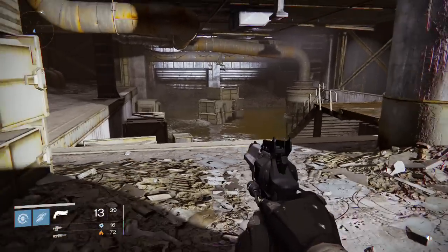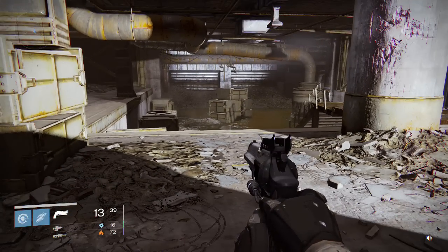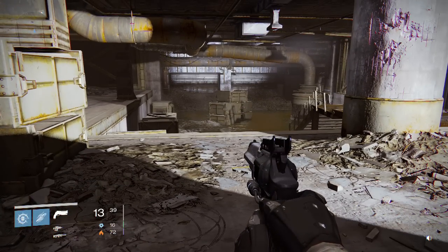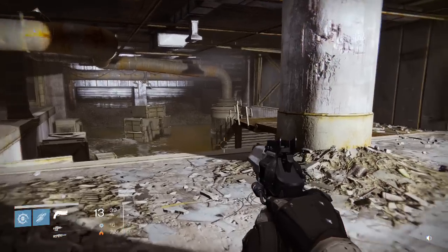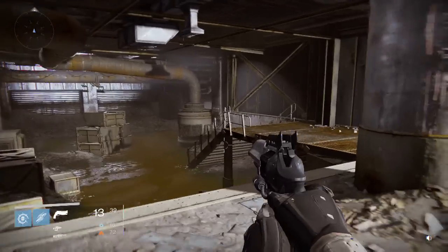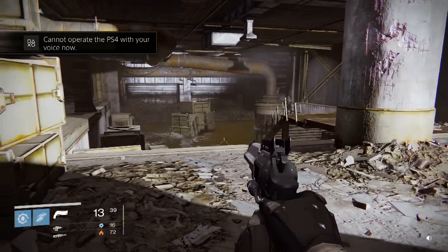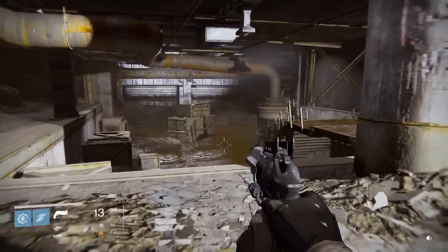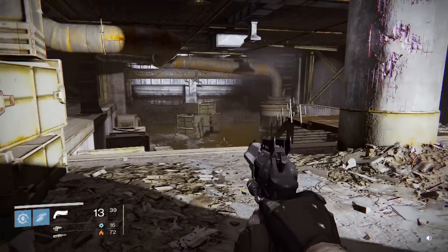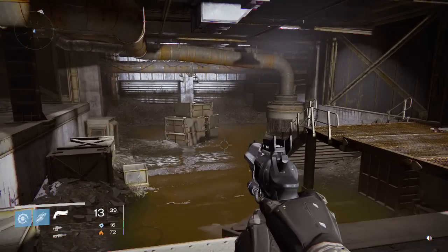First of all, the sword works for approximately 60 seconds no matter what. All the facts I'm about to tell you have been collected and gathered from the first mission on the Moon on the new Heiress bounty. So 60 seconds is how long you get with the sword. Your super, which you see in the bottom left corner, is independent of the super that you have on your character.